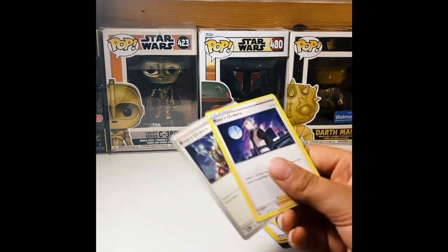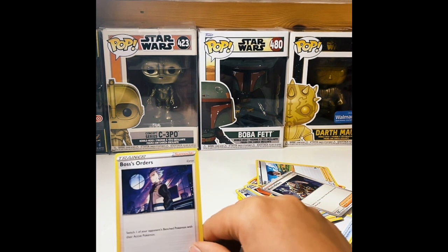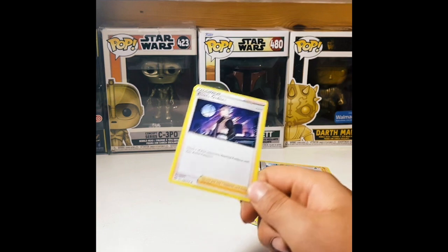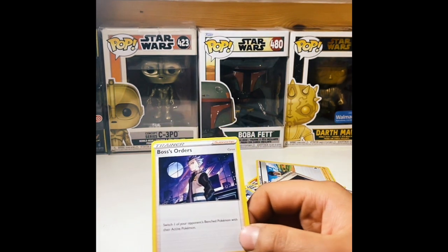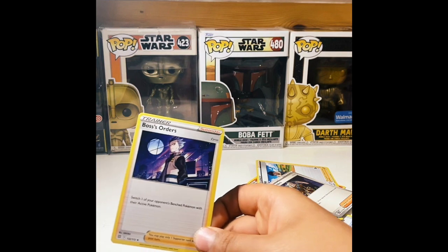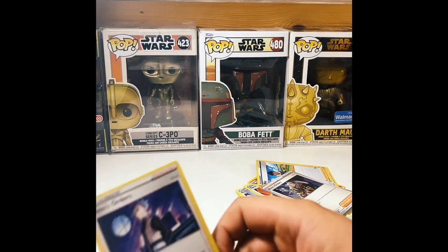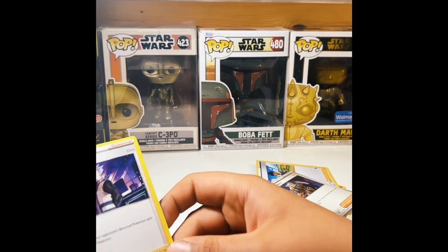Then on to trainers. Here's a trainer — Boss Orders. They're supposed to be just like how you have Pokemon. If you know in the Pokemon series, every Pokemon would have a trainer or they'd be free. So you'd get a starting Pokemon. They would be wild Pokemon if they don't have a trainer. You'd use a thing called a Pokeball, throw it, and you'd catch it — saying you've caught a Charmeleon or Charizard. Charmeleon is a baby Charizard, and a Charizard is a full-grown dragon that does a lot of damage.